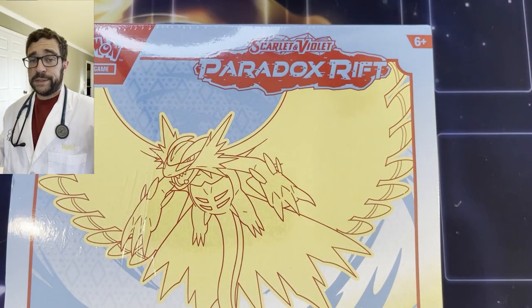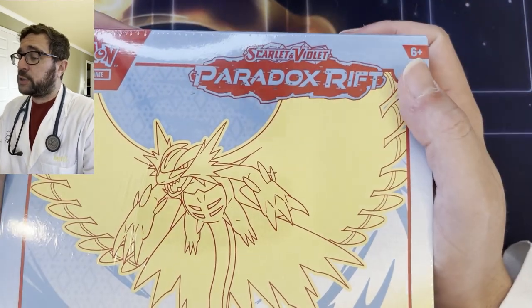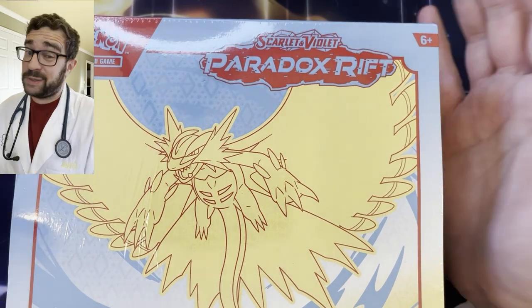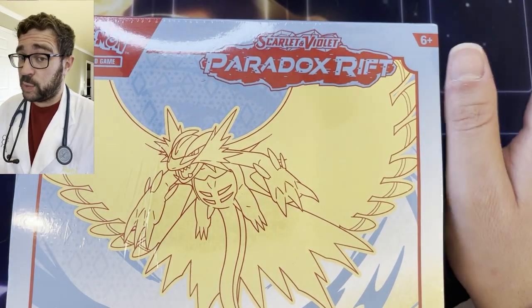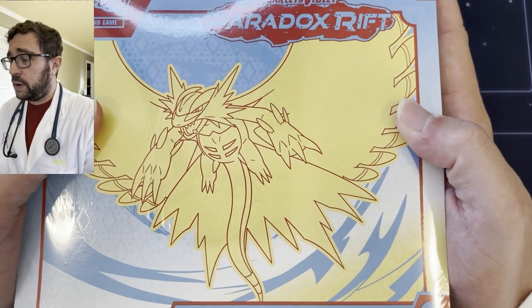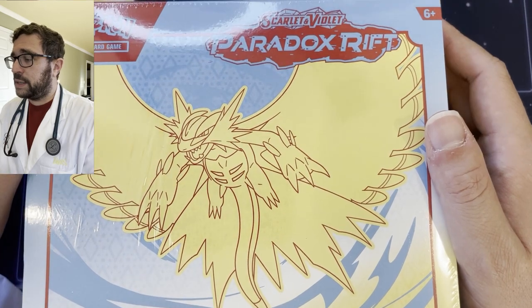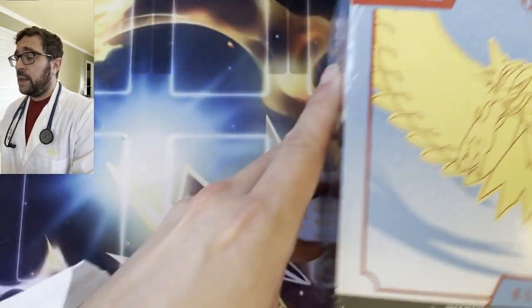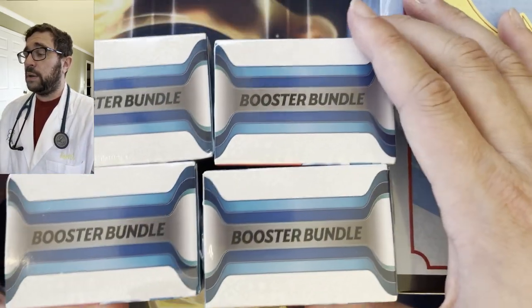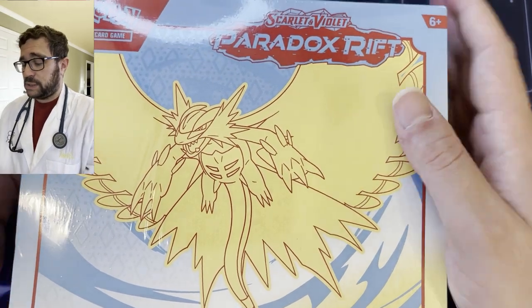All right, so the Halloween packs on the porch didn't go so well, but that's all right because we're starting in the new series — Paradox Rift — here today. I have a lady waiting in room six, but it's Paradox Rift release day so she's gonna have to wait a couple minutes. We got a wonderful ETB here with the Roaring Moon on the cover, comes with a promo and 10 packs. After the ETB we have four booster bundles that we managed to procure as well — 6, 12, 18, 24.